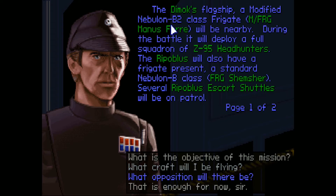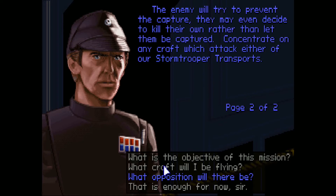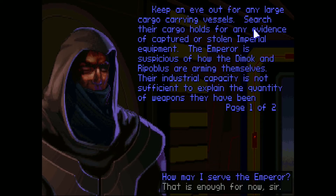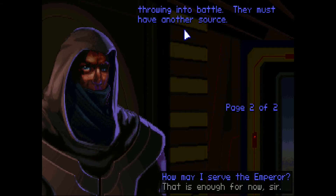The Dimox flagship, a modified Nebulon B-2 class frigate, will be nearby. During the battle, it will deploy a handful of squadrons of Z-95 Headhunters. The Ripoblust also have a frigate, a standard Nebulon B-class. Several Ripoblust escort shuttles will be on patrol. For bonus goals, keep an eye out for any large cargo-carrying vessels. Search their cargo holds for any evidence of captured or stolen Imperial equipment. The Emperor is suspicious of how the Dimox and Ripoblust are arming themselves — their industrial capacity is not sufficient to explain the quantity of weapons they've been throwing into battle. They must have another source.